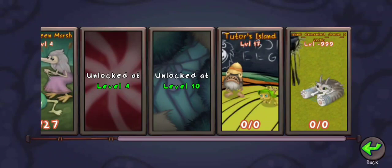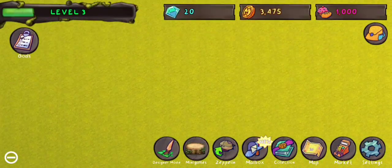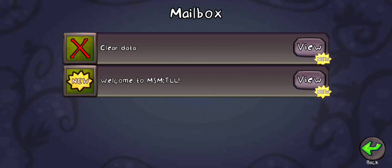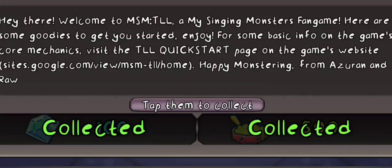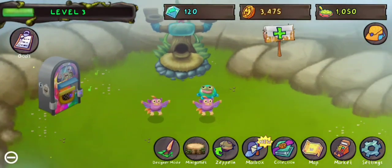I have a remorse. What is this? What is negative level 999? Let's go back. What's in the Mailbox? Welcome to MSM. Let's go. So you literally just tap on the rewards. That's interesting.